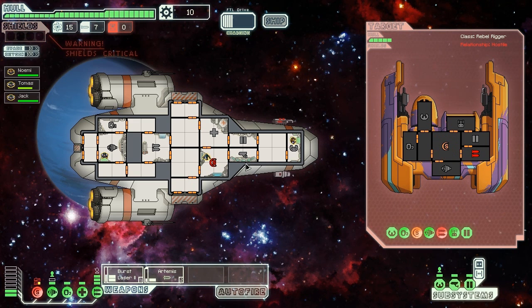My shields are down and their weapons are down. Notice the shields indicator is red - that means the shields are actually damaged or destroyed. My crew is trying to rebuild them. The enemy has the same problem - their shields are orange, which means they're damaged. I'm going to keep directing damage that way.